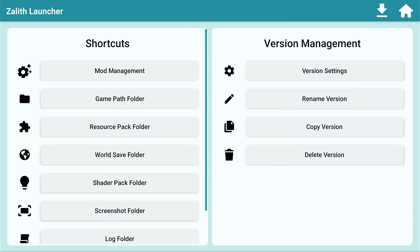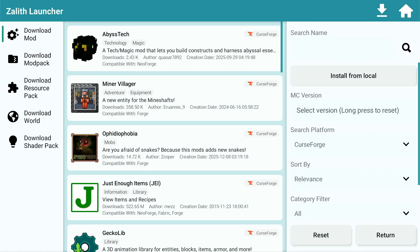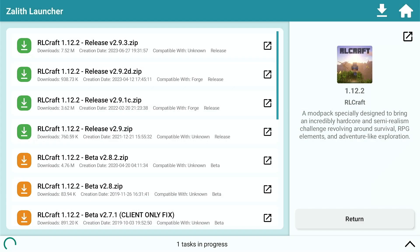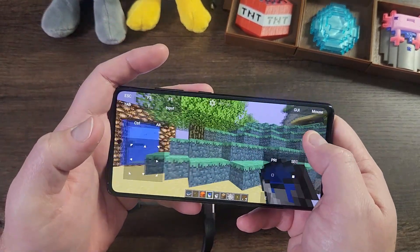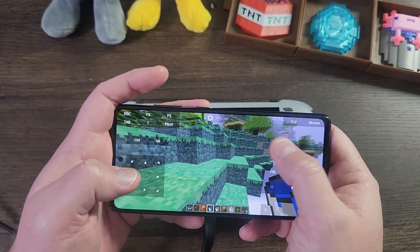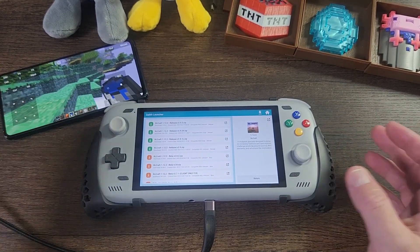Let's install a random instance — for example RL Craft — to show how to set it up with the wrapper renderer. Another thing people ask is what device I'm using. If it's relevant to the video I'll tell you; if not, I won't, because I use multiple devices. Right now I even have a Samsung S20 FE running in the background as a performance test to see if the Krypton Wrapper Renderer is still working.